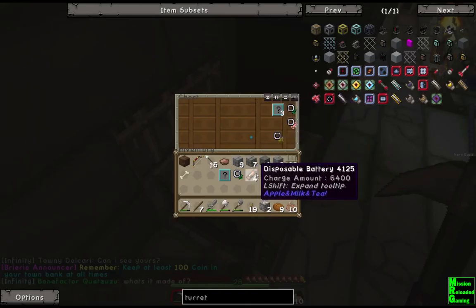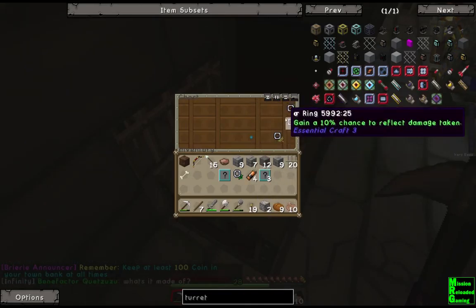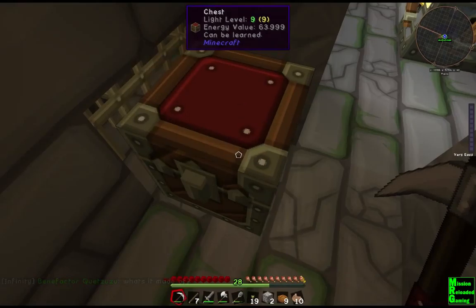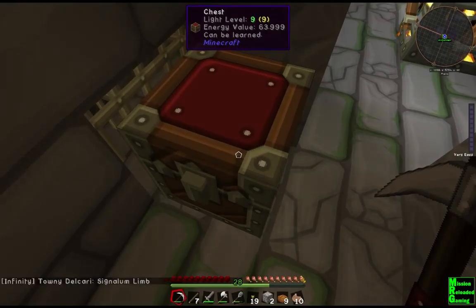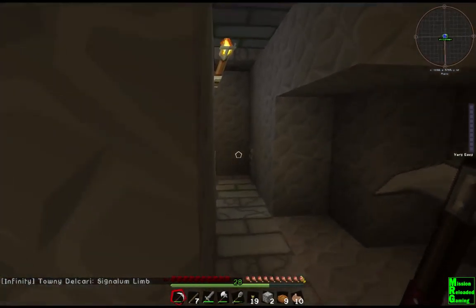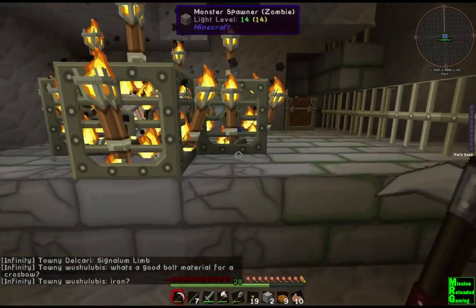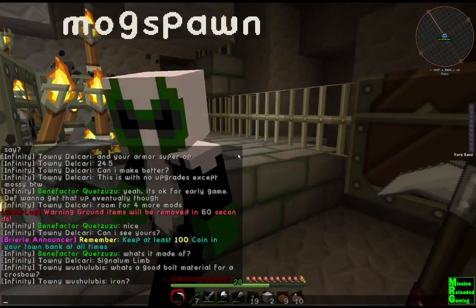I found another chest. Ooh, bread, gunpowder, clay patterned stamp, more unknown dimlets, and another ring. Decrease your damage by 10% but deal those 10% as unblockable damage. Oh, nice.